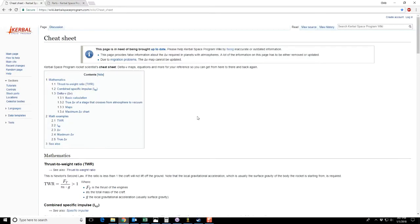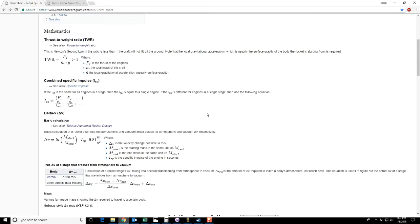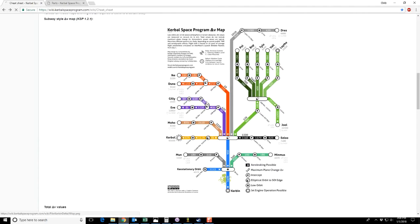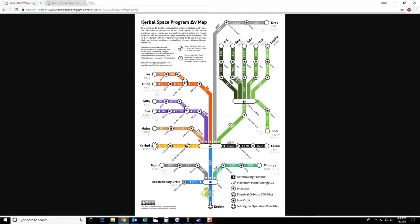The first thing we want to do is figure out where we want to go, so we'll go to the cheat sheet. There's what's called a DV map — a Delta V map. If you click on that, this will tell you how much fuel you need to get anywhere in the solar system and back. Delta V stands for change of velocity. So if you're moving at 100 meters per second and you burn all the fuel in your current rocket stage and end up at 500 meters per second, then the Delta V is 400 meters. Your velocity has changed 400 meters from 100 to 500. So Delta means change.